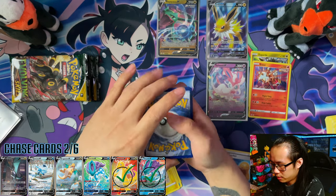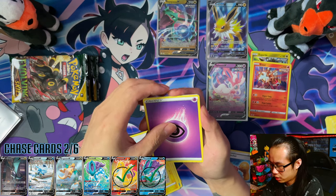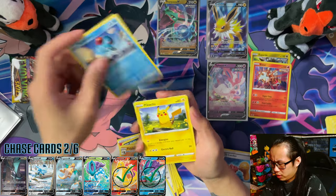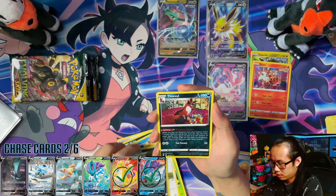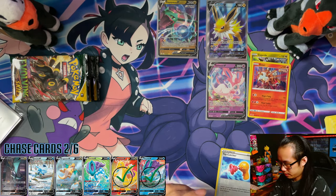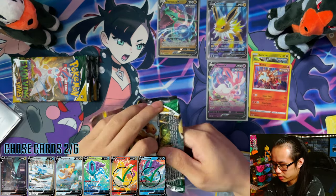One, two, three, four. Yeah, so apparently if you get all white chord cards, whether you get holos or not, you're more than likely going to get a V or Secret Rare. Bargon Reverse, Nuzzle, and a Feebas. So no error Carbink on this one for me.